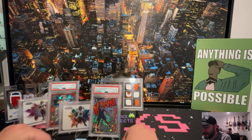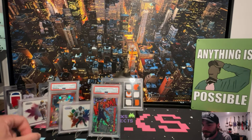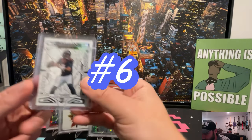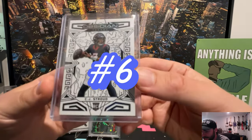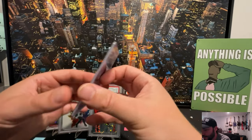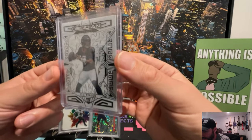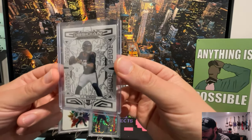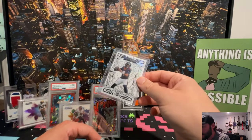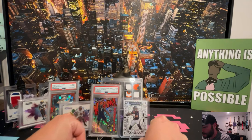If Zion keeps going the way he is, some people were crazy to think he's a bust. Coming in at number six — this is a recent pull — this is a CJ Stroud white contra from the Obsidian series. This is a super short print; I actually haven't seen one of these on eBay yet, and if I have I'm sure the comps are pretty high. CJ Stroud is obviously very high in demand. That comes in at number six, the CJ Stroud white contra.